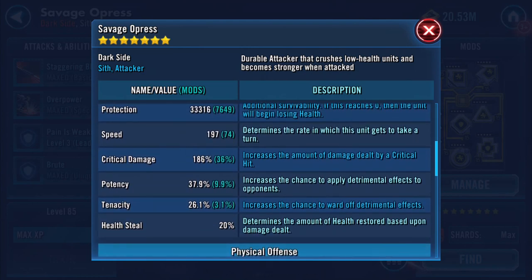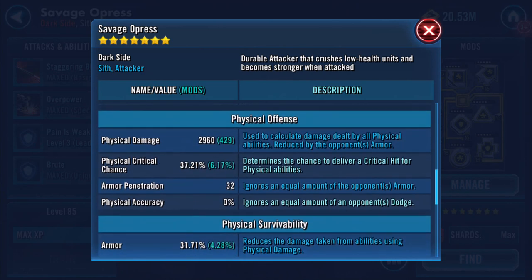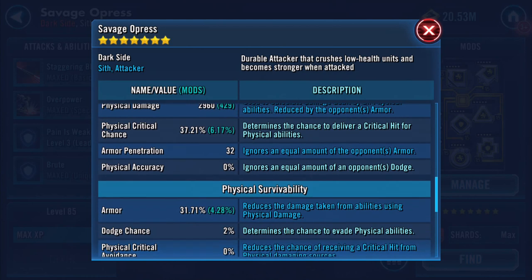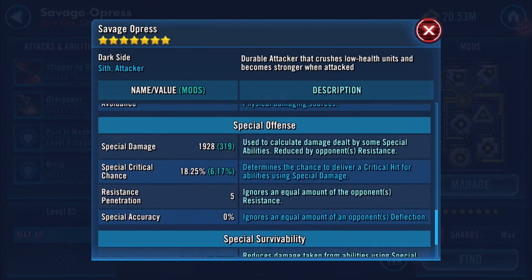His critical damage is increased by 36 percent — that's all courtesy of the triangle mod on there. I've got just under 10 percent additional potency and 3 percent tenacity, plus 6 percent on physical critical chance. These are the main stats here.